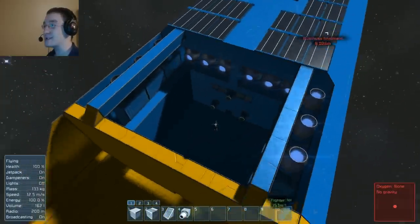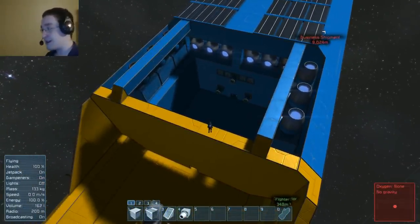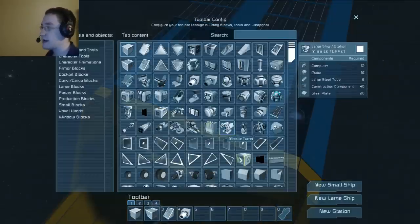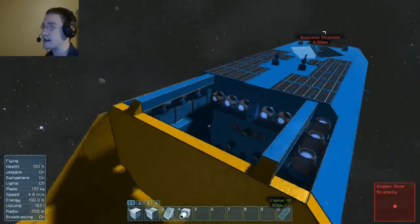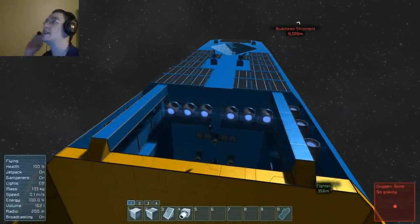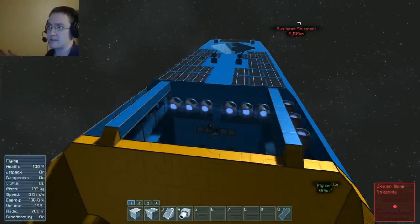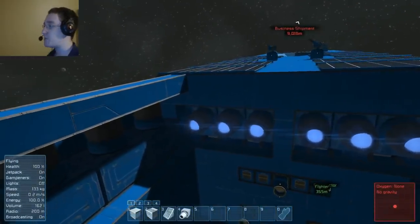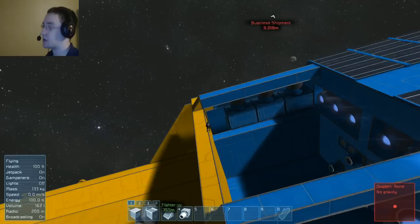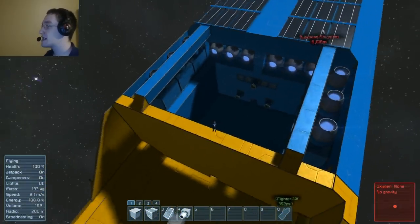Right here is the hangar bay. I know it doesn't look like much, but again, when I first built this, we didn't have the airtight hangar door. We didn't have pistons, that's what. I still can't believe I put large thrusters in here, but again, there wasn't thruster damage back then. Otherwise, this is a crude hangar - yes, I will admit that. But again, this was my first ship.